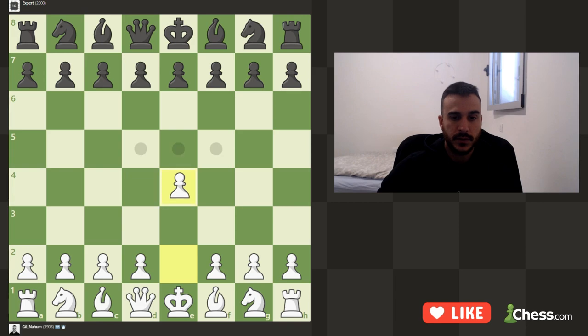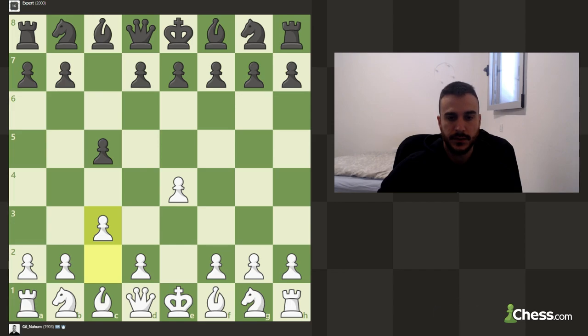We are playing white against 2000 elo engines, so let's play e4. Against the Sicilian, let's play the midley c3. It's got some pressure on this pawn.